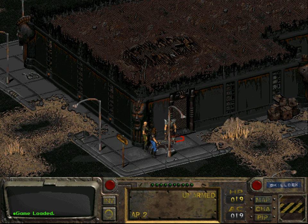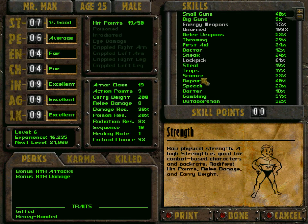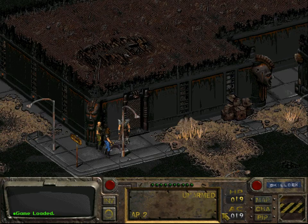It is actually possible to convince Harry that you are not human. That requires you to have a character that is better in speech. The dialogue options from the online walkthrough which you are supposed to take in order to convince Harry that you're not human didn't work for me, so I suppose that's the problem.